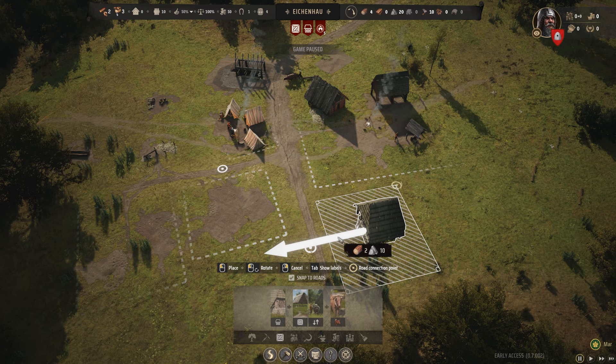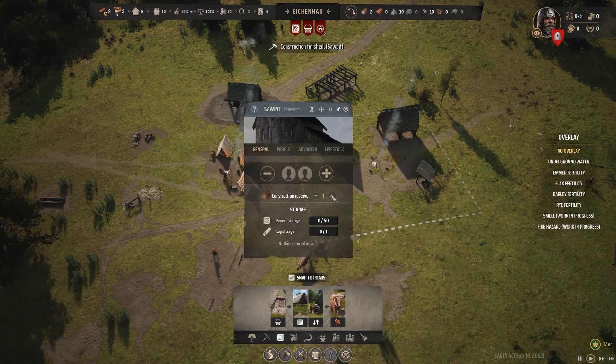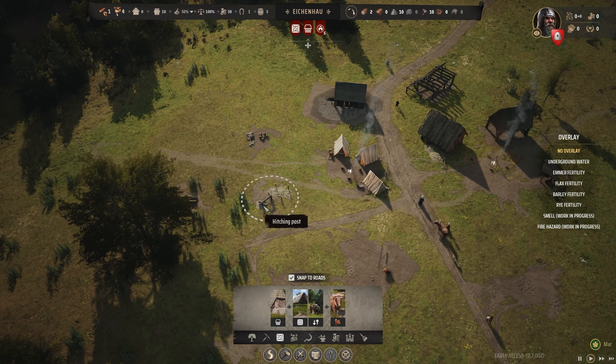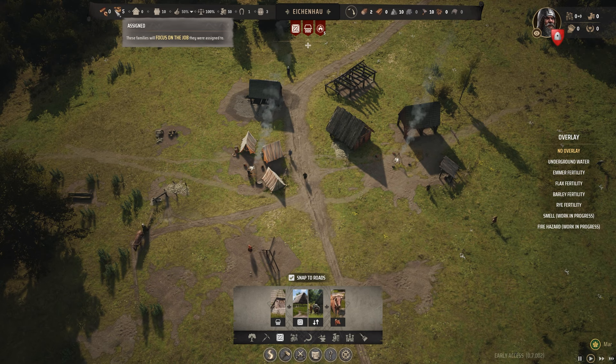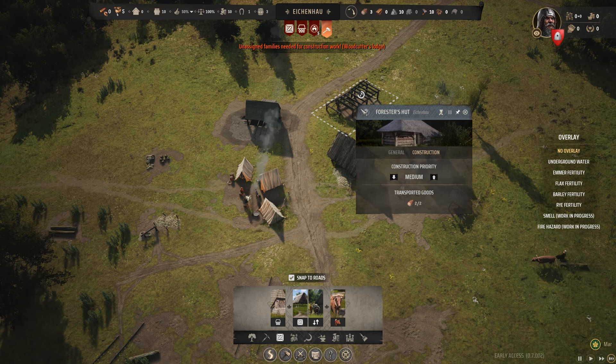Homelessness — we're also working on that, these people are waiting, they're maybe going to freeze. Bugger them. Saw pit — let's get some families going. No unassigned families to guide the ox. Unassigned families needed for construction work — so you have to keep someone unassigned. That unassigned one will manage the ox and manage construction.